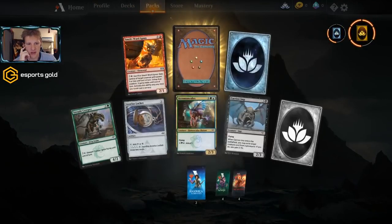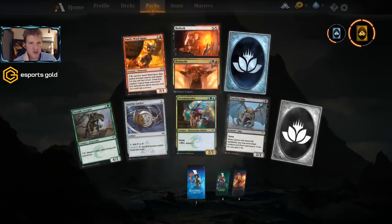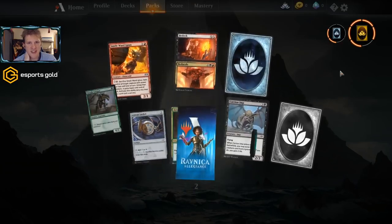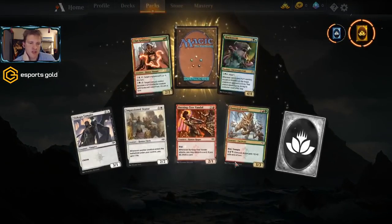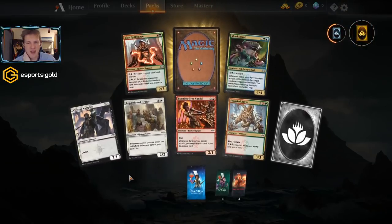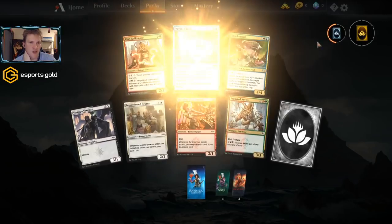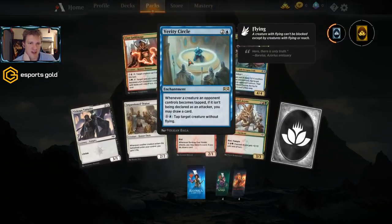On to Ravnica Allegiance — if you're wondering where these packs came from, these are what we got using free codes. Bedeck is a removal spell we can use in mono black because the hybrid mana symbols can be paid with two swamps if necessary, which is nice. If you want those free codes, check out episode one of the free-to-play CGB video series — this is episode two. Verity Circle is kind of an oddball card, not a lot of uses.